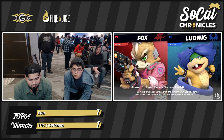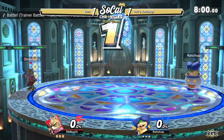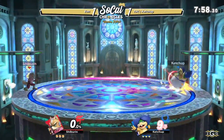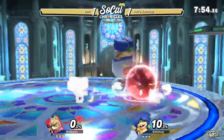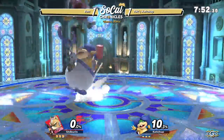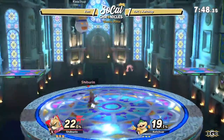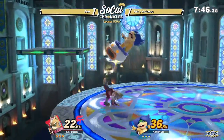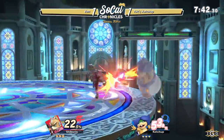We're going into it with another Fox-Ludwig match into Kalos here. I believe Kalos has a larger top blast zone, so it's gonna be a little bit harder for Eon to kill. The ceiling is a lot larger here in Kalos. Game three — this is the deciding game. One opponent will move on to set point and the other will have to play a little bit more from behind.